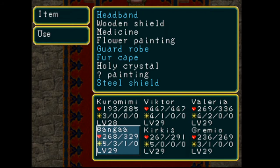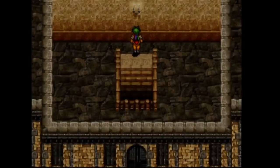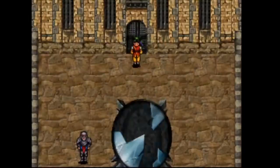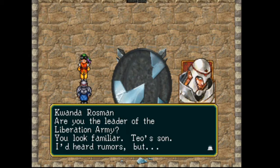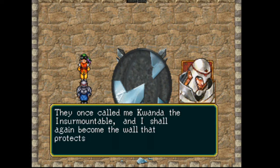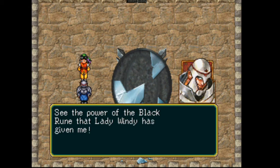Is there another room over here? No — just a chair right in the corner. Oh, there's the mirror. 'Are you the leader of the Liberation Army? You look familiar. Tao's son. I've heard rumors, but Tao's boy a rebel leader, eh? Don't expect me to pull punches. They once called me Kwanda the Insurmountable, and I shall again become the wall that protects Emperor Barbarossa. So come, Liberators — see my strength. See the power of the Black Rune that Lady Windy has given me. For the Empire, and for his majesty the Emperor, I won't let you proceed.'